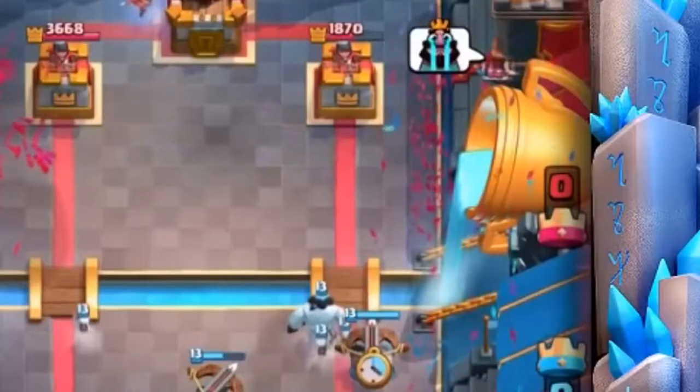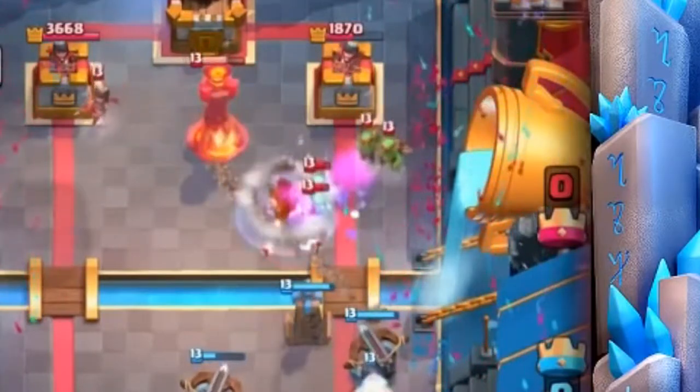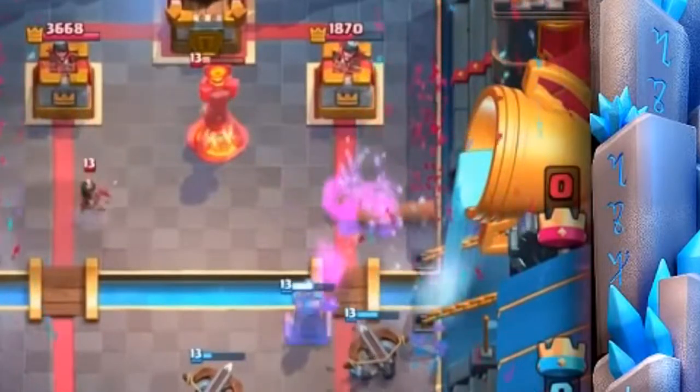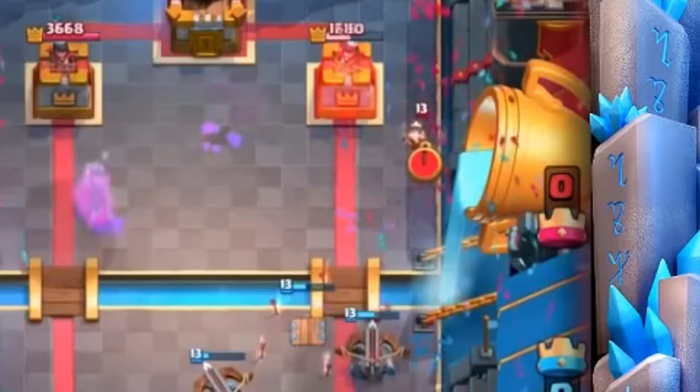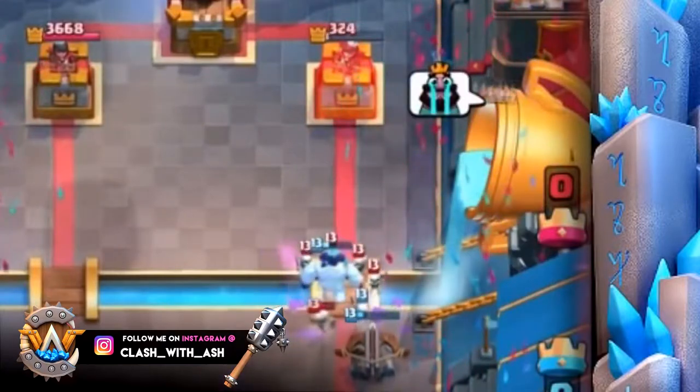Number five might surprise some of you — it's Exe and Tesla. Think about it: how many Exe decks do you see without its building brother the Tesla? You can set them up right next to each other; Tesla does amazing work against tanks like Giant or even swarm. You're usually running Log as well. A key part of any great Exe deck is the hidden Tesla standing right next to it. You can also use Tesla on defense and supplement it with Exe if it survives — they synergize beautifully in pretty much every Exe siege deck. Number five.